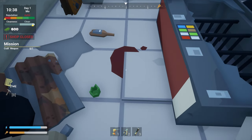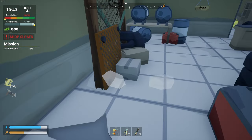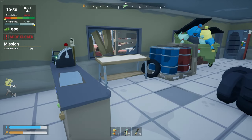It looks like people were having some parties in here. All this blood. New shop. I'm going to save our money for now. And the first thing I've got to do is craft a weapon.